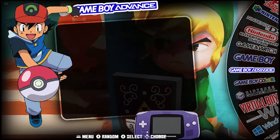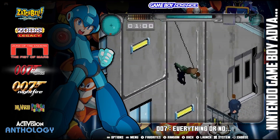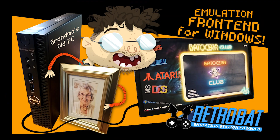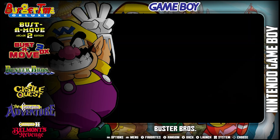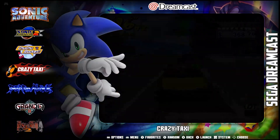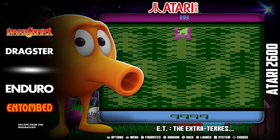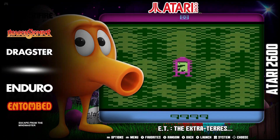For these first few systems, I'm gonna be using my Retrobat emulation build. It's a freaking awesome front-end — I made a video about how to set it up, I'll link that in the description too. It's a beautiful front-end that runs EmulationStation, and you can use it to download all the art for your games, the videos and screenshots and everything. Keeps your game library all organized. It's just awesome looking, as you can see.